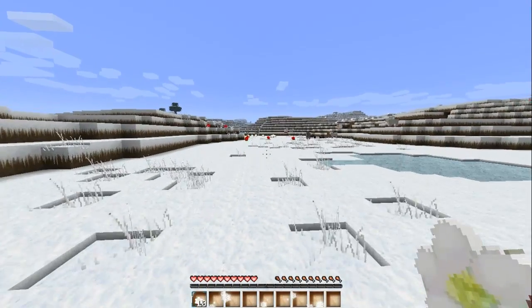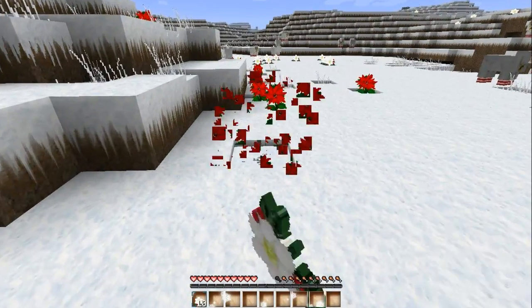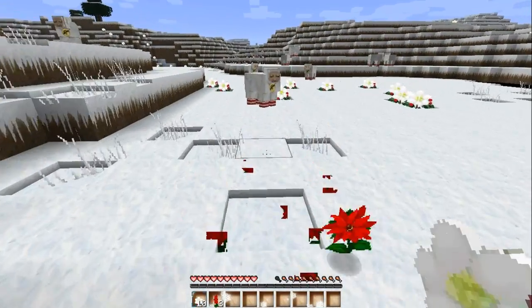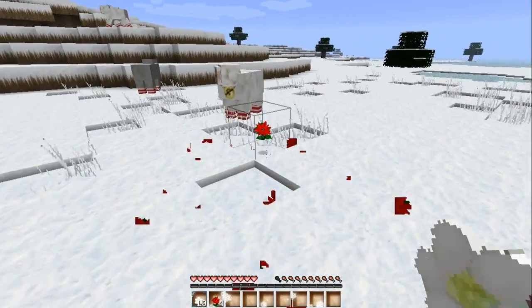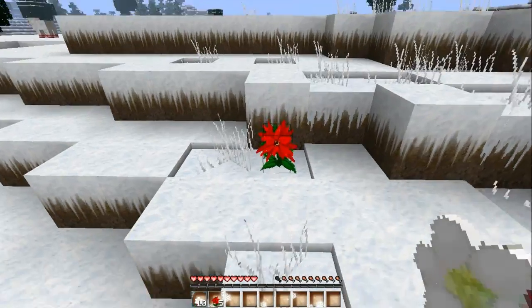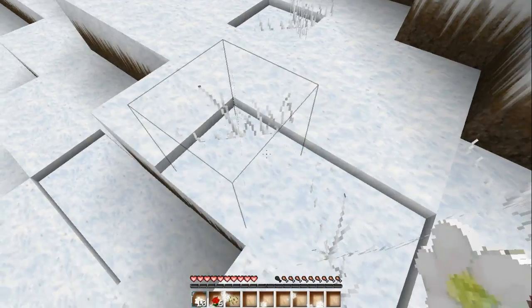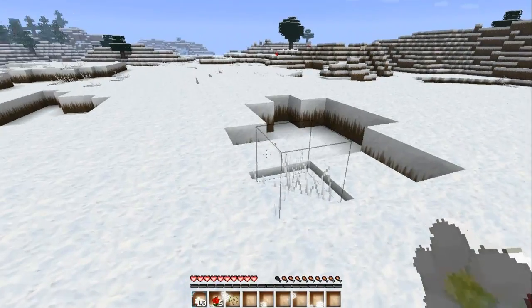I am recording with Fraps with this texture pack because it is an HD texture pack — Camtasia was just way too laggy. So if my audio sounds a little different, it's because I'm recording with different recording software. I'm also gonna need to set up some sort of wheat farm at some point.